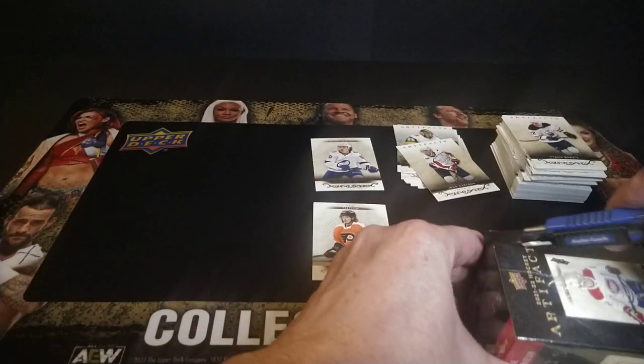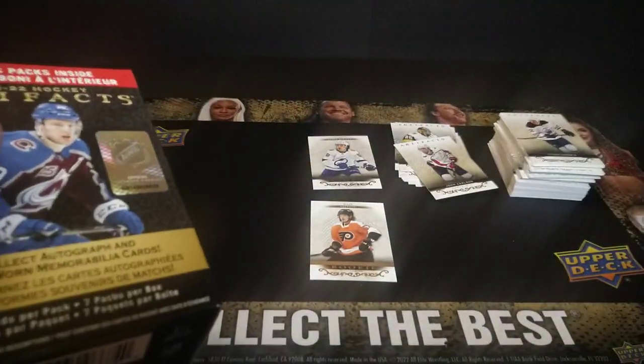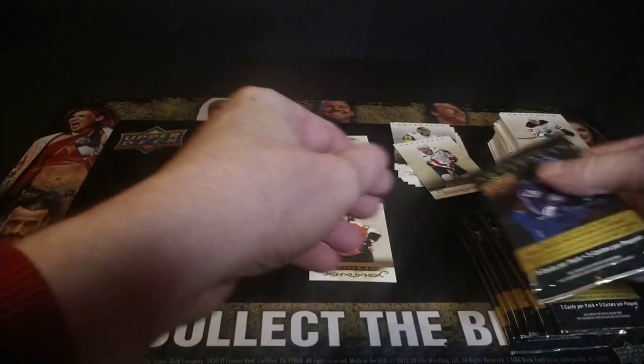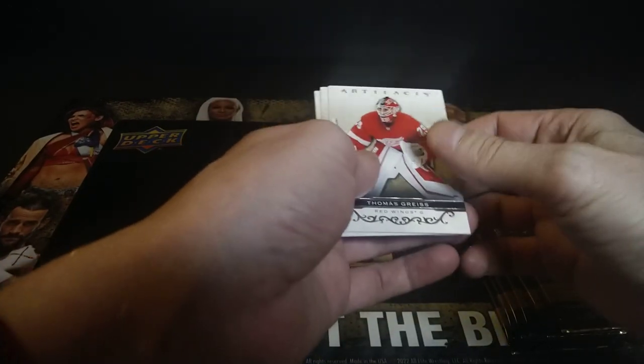The price point of $36 Canadian for base cards and a bunch of rose golds is a little steep. I've been able to get this year's Upper Deck blasters for about 20 bucks a box Canadian plus tax, 25 for some of them — though those are only five or six packs in a box. The extra two packs — maybe. I'd prefer a cheaper price point. Five packs for 20 bucks versus 36 for seven — anyway, I'm just bitching and whining. On to box three.